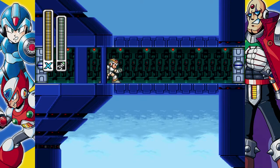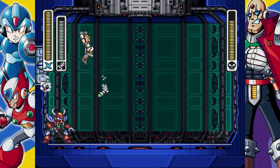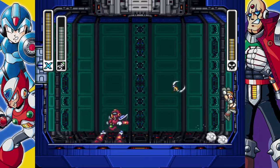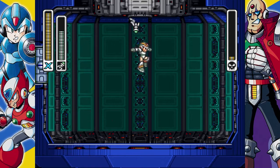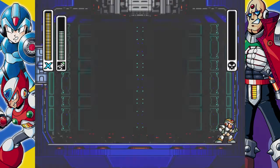Boomer Kuwanger takes a homing missile, which makes the boss fight sound a lot easier than it actually is — you'll see it here. So yeah, he flashes around; you always want to make sure you've got a couple of shots on the screen. Make sure that you're dashing a long way from him. Just keep away — that's the best strategy.